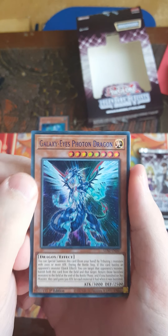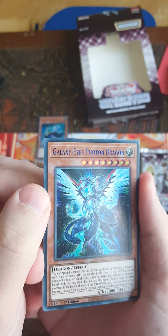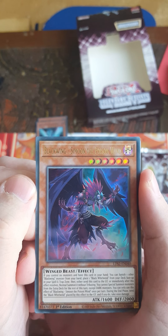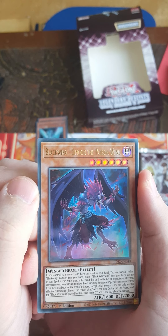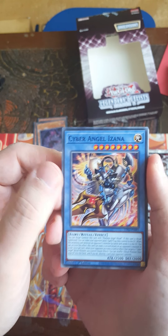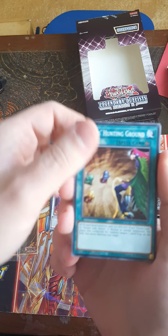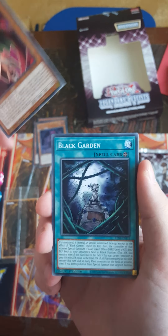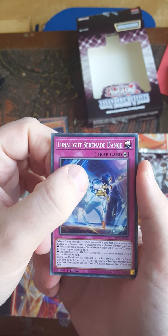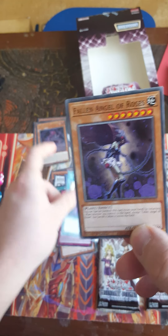Galaxy-Eyes Photon Dragon! And as you can tell from the writing — the text is blue instead of gold. This is the Ultra, I think. Black Ring, similar to Poison Wind. I haven't played Blackwings in ages. And we've got Saber Angel — I can't even say that name — Harpy's Hunting Ground, Rose Paladin, Black Garden, Rose Ridge.